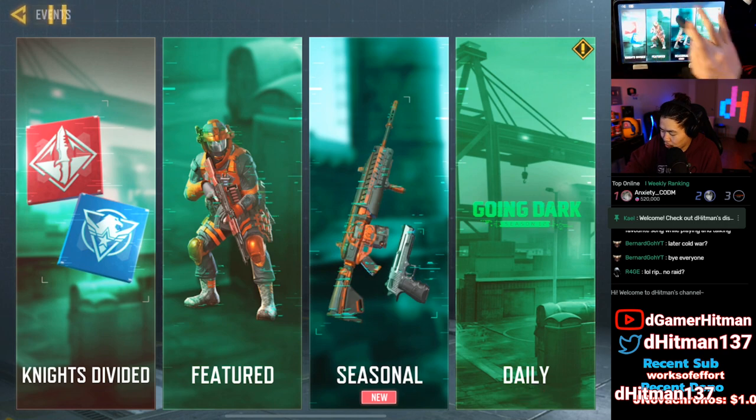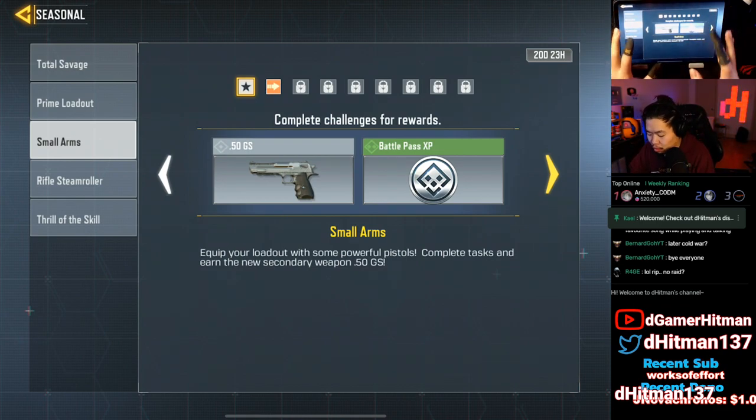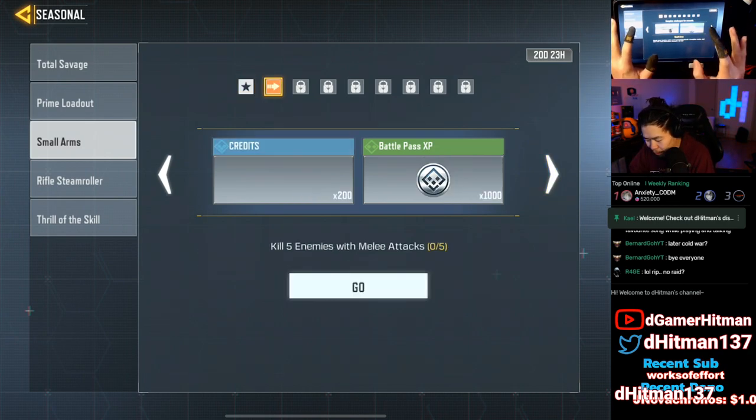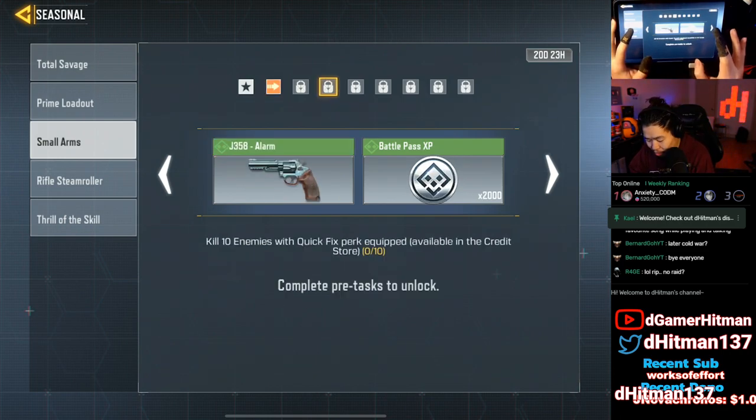If we go to the seasonal section, there should be Small Arms, which is the way to unlock the G0.50s — the deagle. 'Equip your loadout with the same powerful pistol, complete the task and earn a new secondary weapon.' You need five kills with familiar weapons — pretty easy — ten kills with a pistol — pretty easy — and ten kills with Quick Fix equipped.